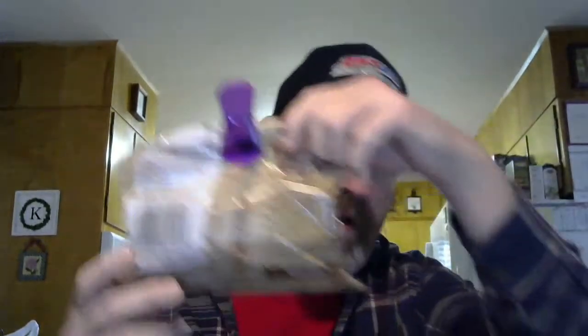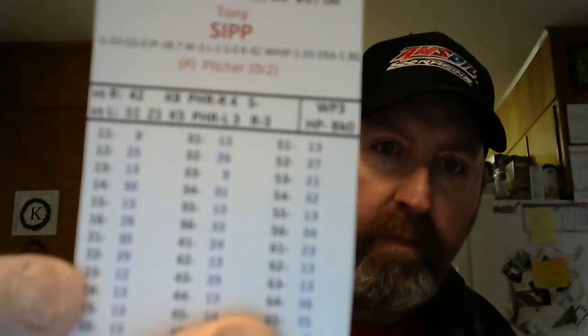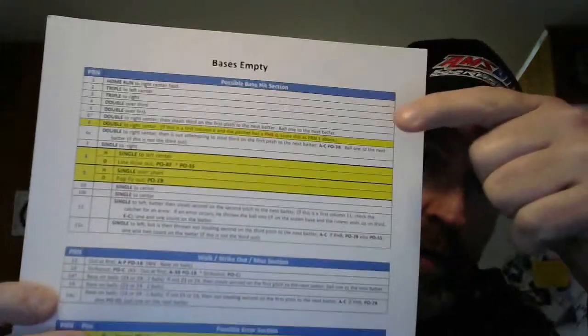Good morning, Rob here. I got a couple of questions asked during the night and I want to answer them now while eating pretzels. Still got a bunch more pretzels here. About left and right splits on the NPNG Plus — let's use Tony Sip as an example. It says versus the righties 42, versus the lefties 51.